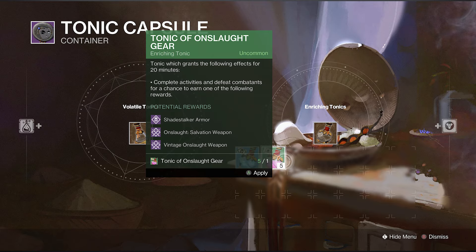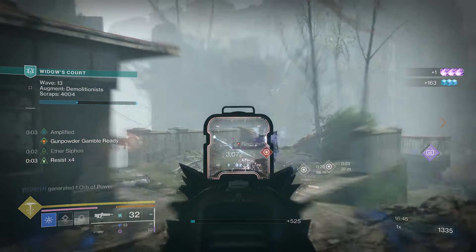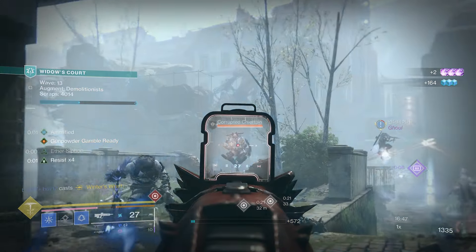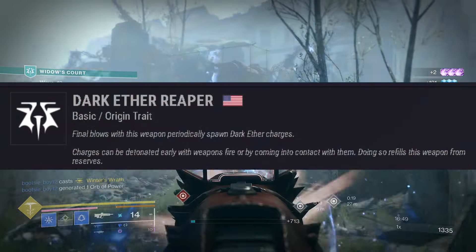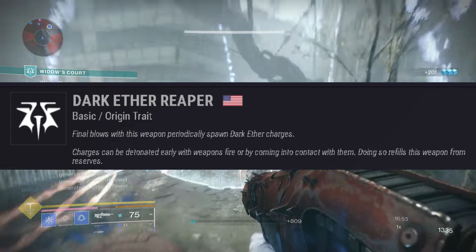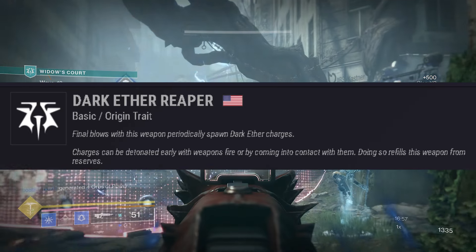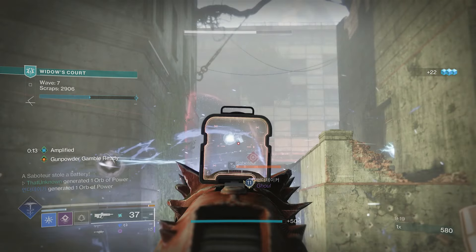The Vantage Point is a 390 RPM adaptive frame pulse rifle and it comes with a special origin trait called Dark Ether Reaper. Final blows with this weapon periodically spawn dark ether charges, and whenever you come in contact with or shoot these charges it will reload the weapon from reserves. You may have seen these little floating things around — now you know what they are.